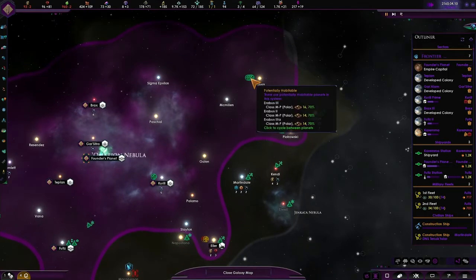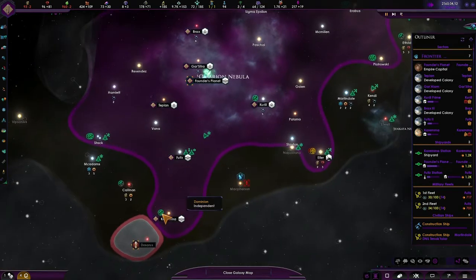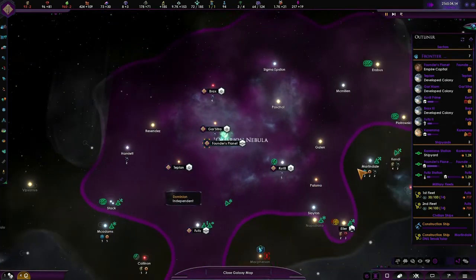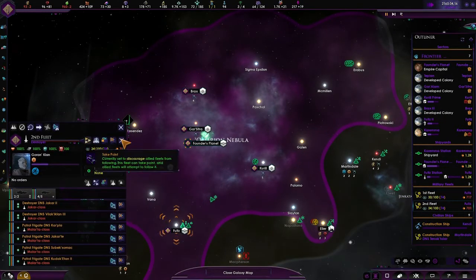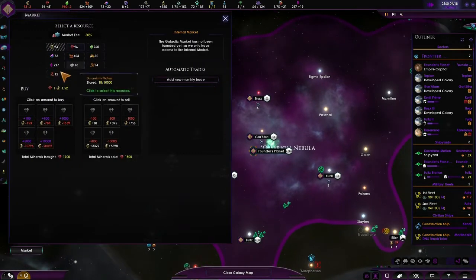We've got three planets up here we can colonise, two planets here, one here, one in the Karema system, two here — well one, because we are colonising one of them. My boys are growing. My fleet still needs some more ships though, since the war with the Karemans. So we should prioritise ship production.